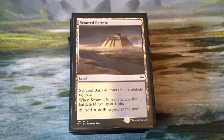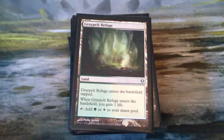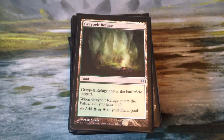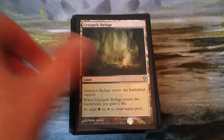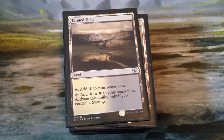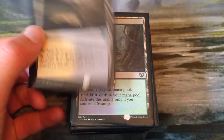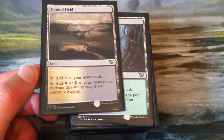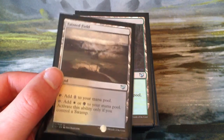We also have the Khans of Tarkir dual lands: Scoured Barrens, Jungle Hollow, Blossoming Sands, and Graypelt Refuge — does the same thing as Blossoming Sands. Comes in tapped, gain a life, taps for green and white. Tainted Field and Tainted Wood — you can only tap them for colors if you control a swamp, otherwise they tap for colorless. It's kind of hard because we only have one basic swamp and then the Godless Shrine as sources of swamp.